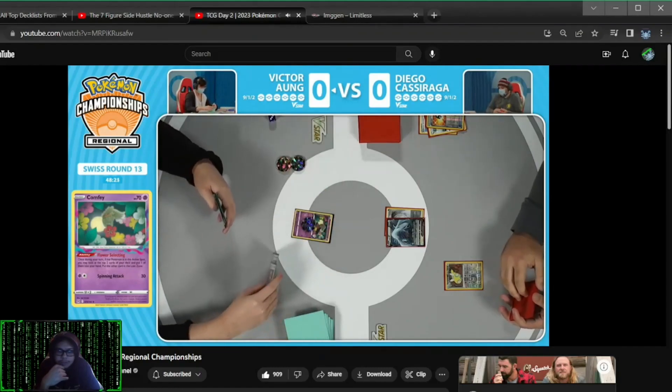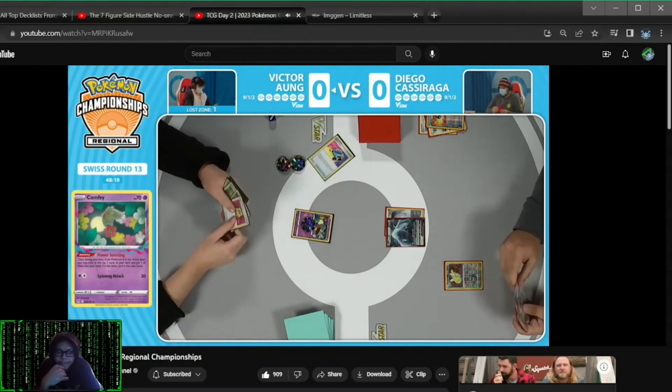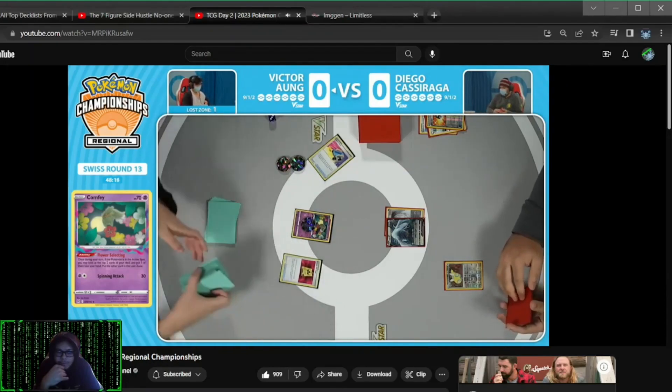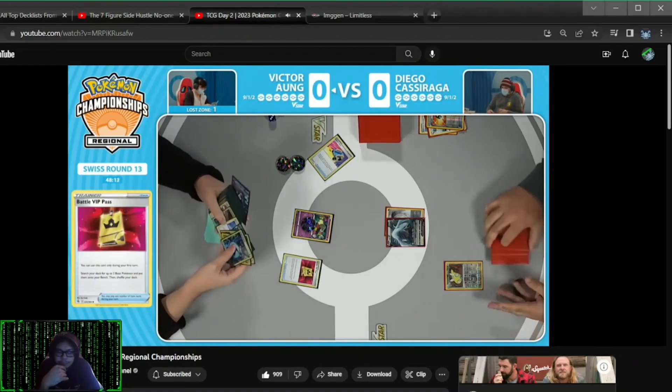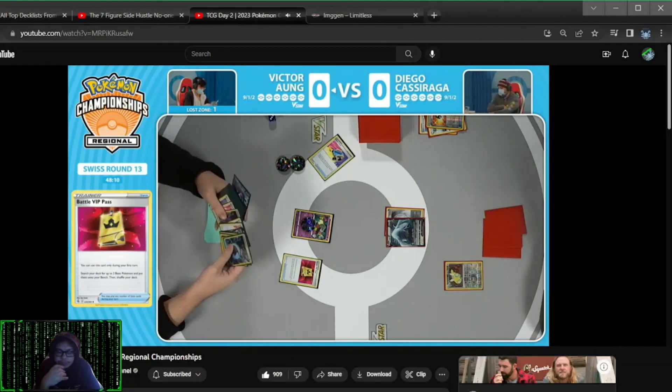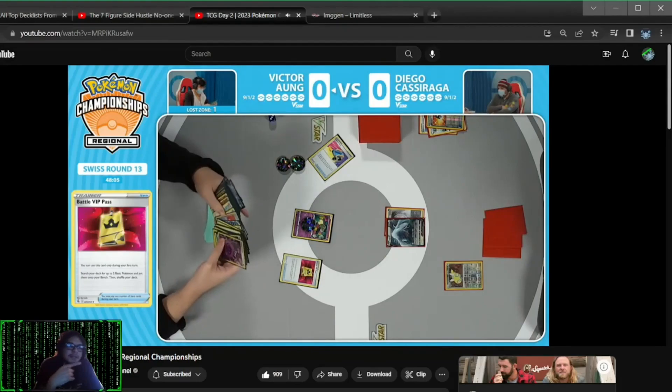You do not want to lose your only Lugia V right now, as that would be detrimental. You can see a big nod of respect there as the hand is just a couple energies and a Lugia V-Star. Let's see how fast this deck really is. It actually works out because the Raikou that could take the KO is in the prizes. So Dragonite could be a source of a knockout for Victor here.